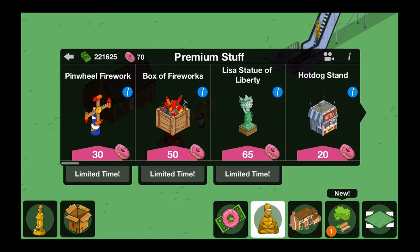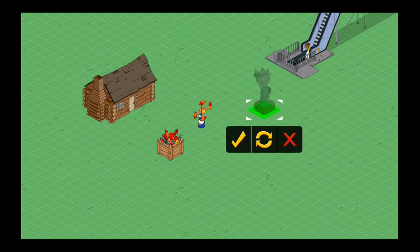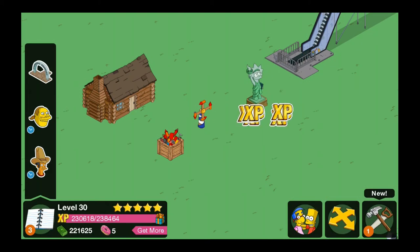And finally, the third premium item is the Lisa Statue of Liberty, which is 65 donuts. So placing that down — and you can only have one of those, although you can have multiple fireworks.